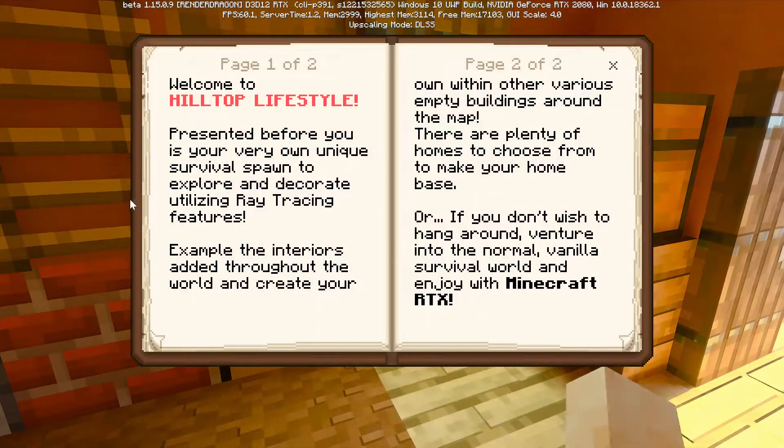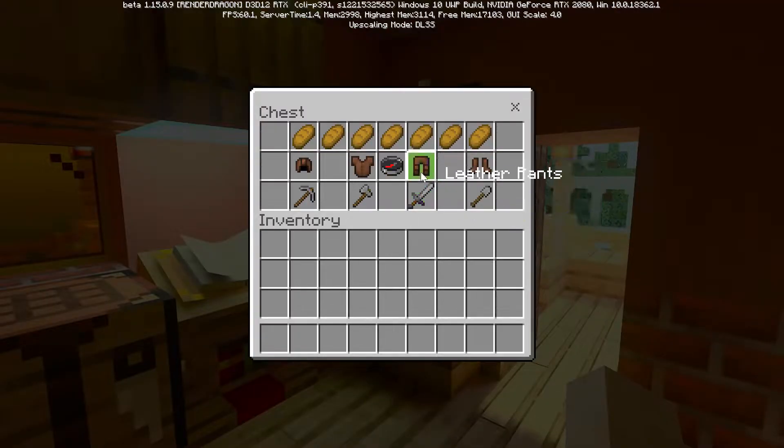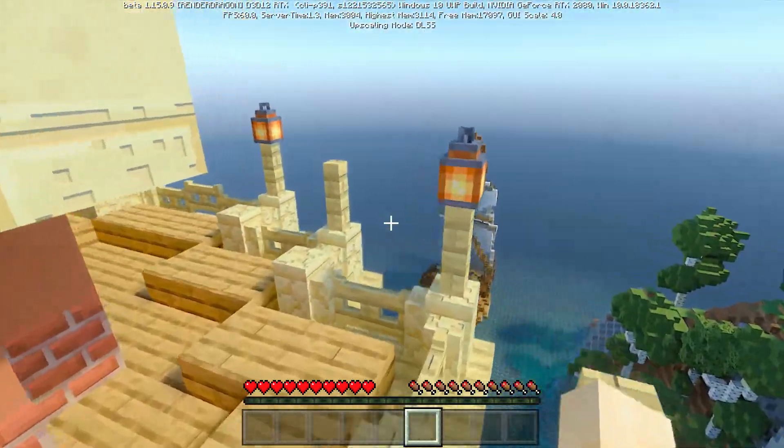I guess we should read the book — 'Hilltop Survival.' I think it's just another kind of showcase of what RTX can do. They give you a little starter kit here. I don't know why I can't put any of these games in creative mode — I could on the last set of maps.